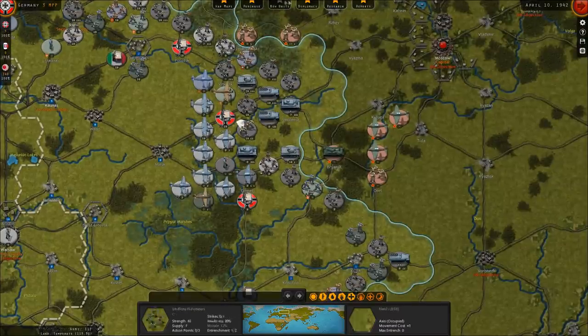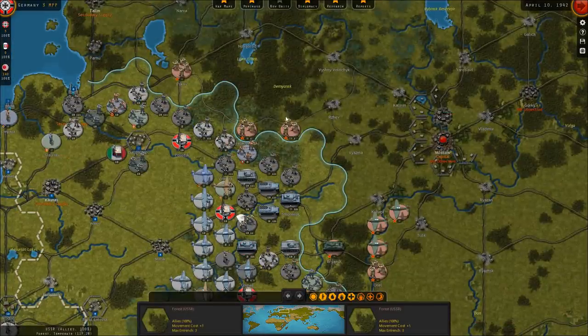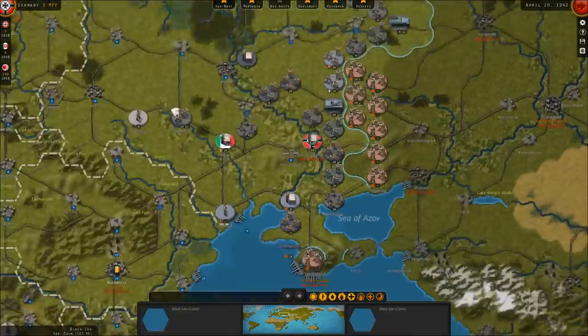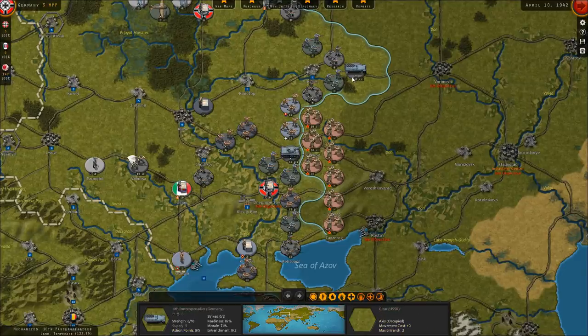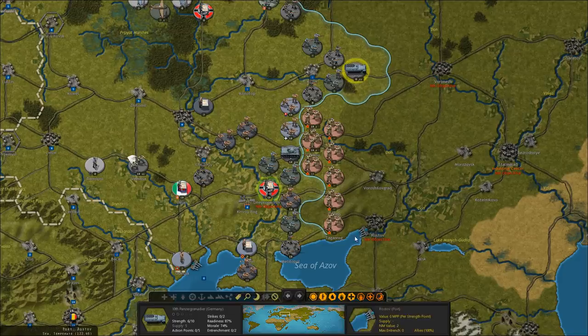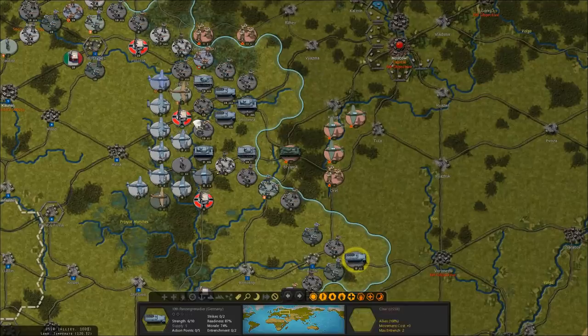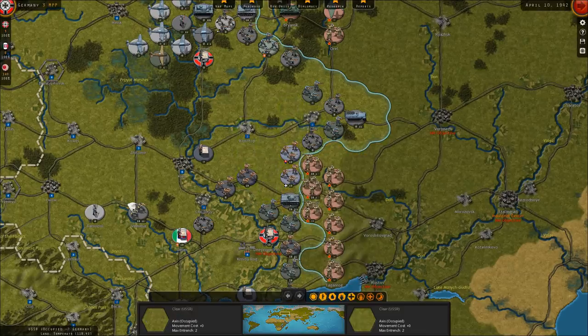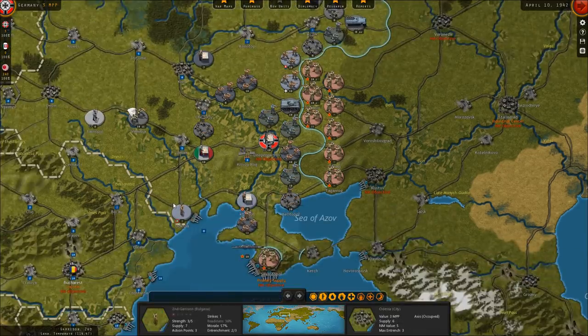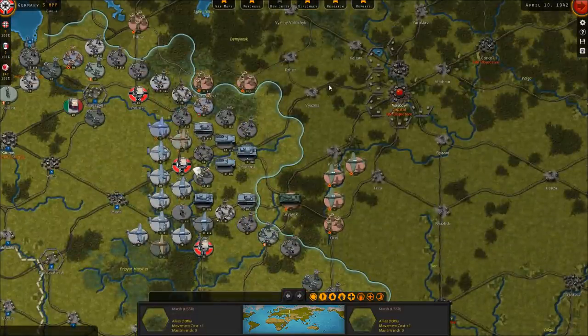It is April of 1942, and we are preparing for our drive on potentially Moscow. Now that I'm thinking about it, there's a huge proportion of Soviet troops down here in the south that feel vulnerable to a flank attack. Now that my mechanized troops have advanced, I feel like swinging south wouldn't be all that difficult, but I'd probably need to forestall any drive on Moscow and swing these troops in the north down to the south to do that.